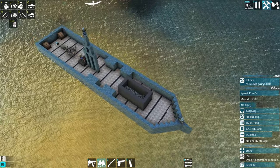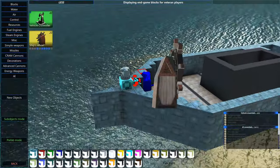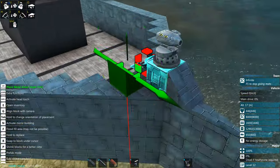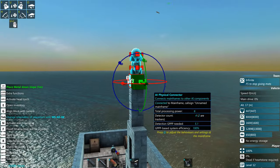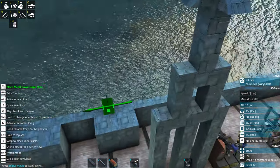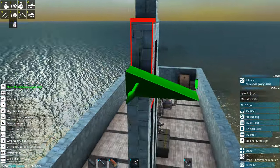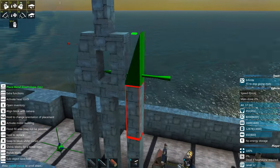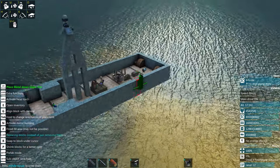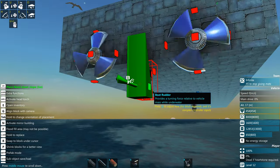Protect your detection equipment — don't block it, but do give it some cover since these systems are very weak. Remember that in From the Depths, how you angle your armor matters because bullets can bounce off sloped armor.